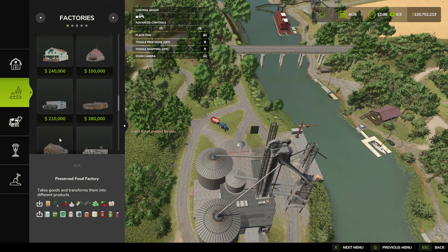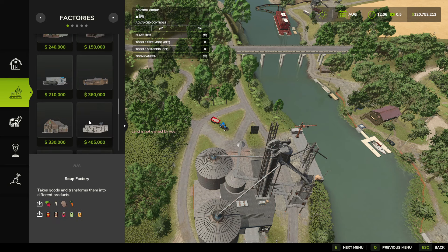Or you can get a soup factory — you can make soup with it and sell that for even more money, which is what I recommend doing, but if you don't have $400,000 I guess you're not going to be doing that.